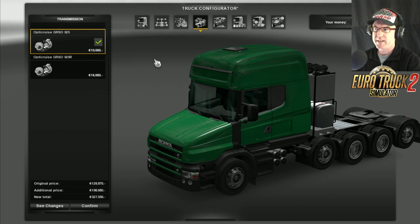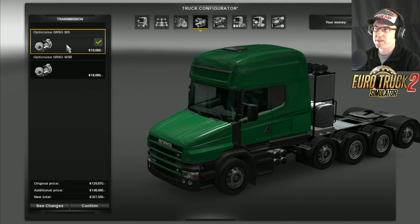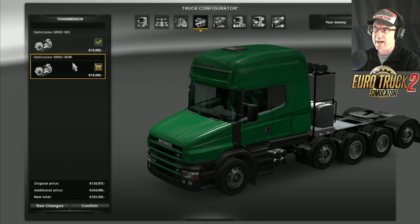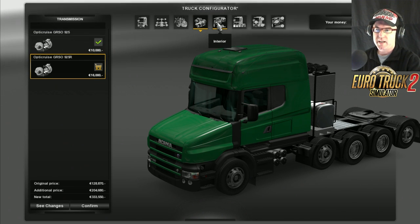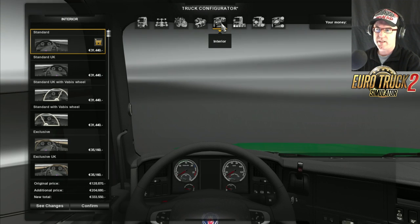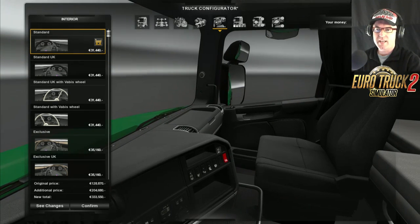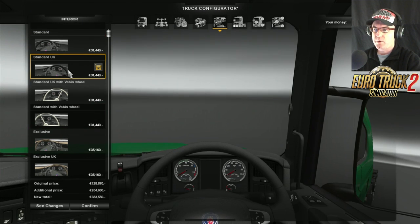As for the transmission, we've only got 2 gearboxes - the GRSO 925 or the 925R. Only 2 to choose from there. Maybe that's all that comes with it when it's standard. For the interior, you'll see that this is very much the same - it's exactly the same as the other RJL one.